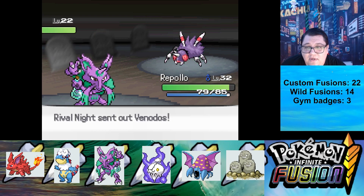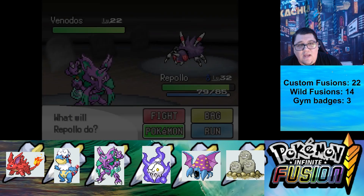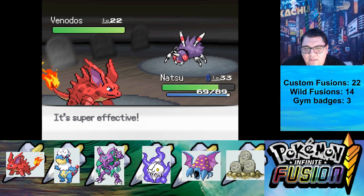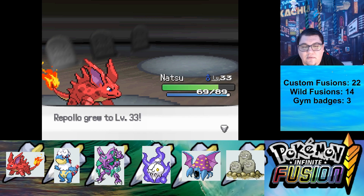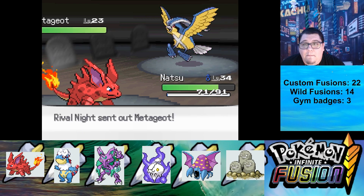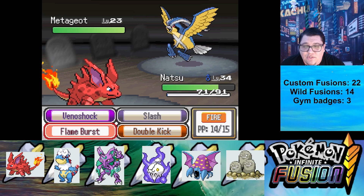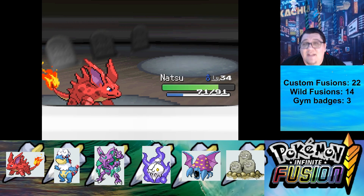We're getting through this battle pretty decent. Venidos. I'm going to switch into Natsu — we're really kind of overleveled for this. Flameburst — immediate kill. Level 34. Level 30. Metagiot! So this is a Metagross Pidgeot. That's insane. Flameburst takes care of it no problem. That's a pretty cool Pokemon, I'm not going to lie.